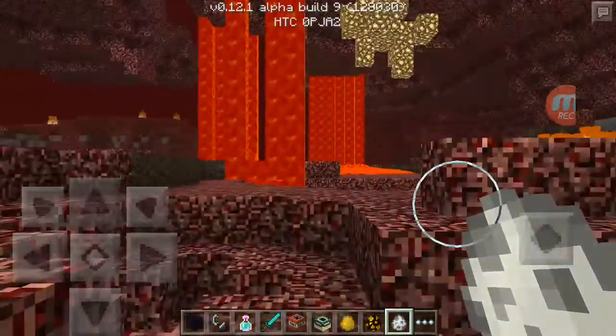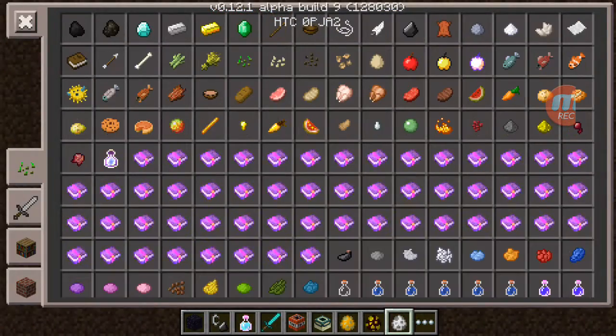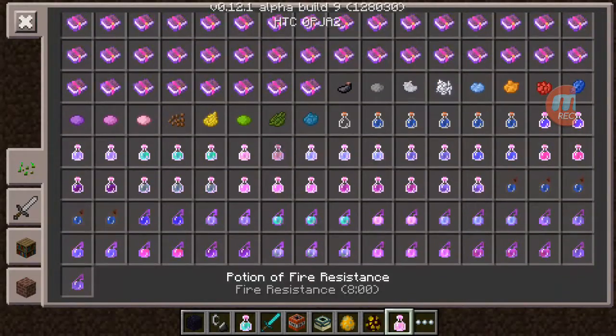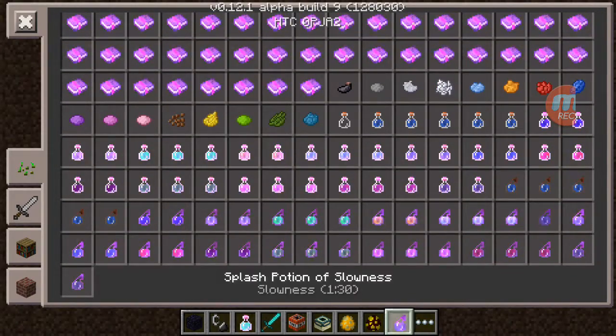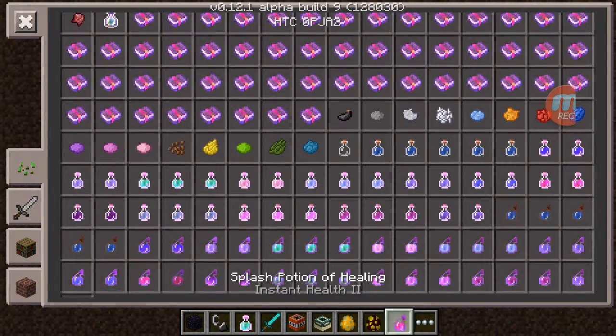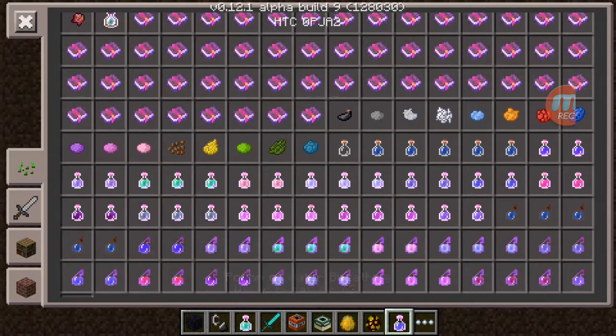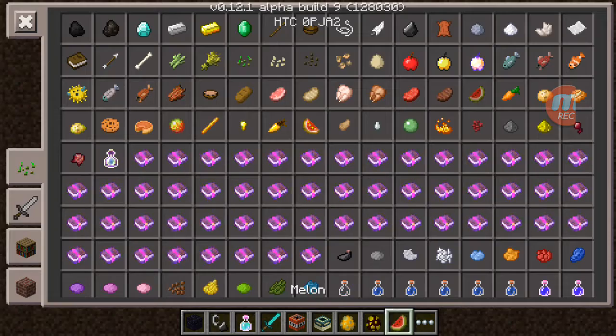I'm gonna put a volume warning on that. There are enchanted books, potions — leaping, fire resistance, slowness, weakness — leaping splash potions, and healing potions. It's kind of awesome, guys. They added XP bottles, enchanted golden apples, and golden apples.